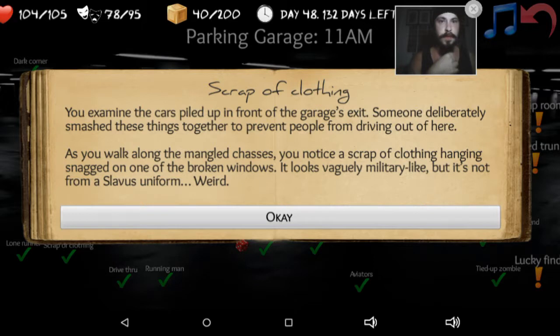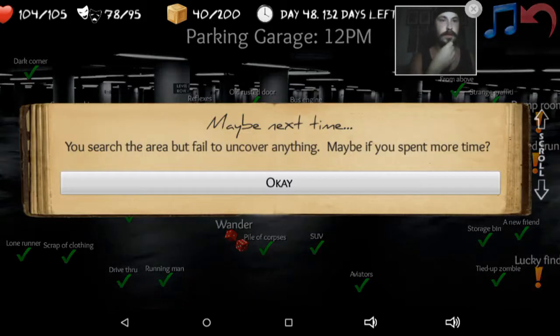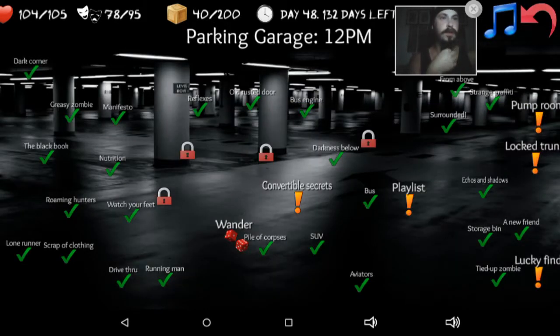Scrap of clothing. You examine the cars piled up in front of the garage exit. Someone has deliberately smashed these things together to prevent people from driving out of here. As you walk along the mangled chassis, you notice a scrap of clothing hanging snagged on one of the broken windows. It looks vaguely military-like, but it's not from a Slavish uniform. Weird. That's all I can do down here, so let's get out of here.